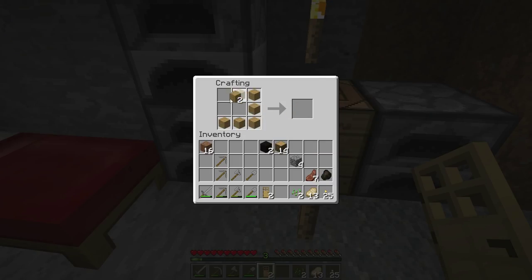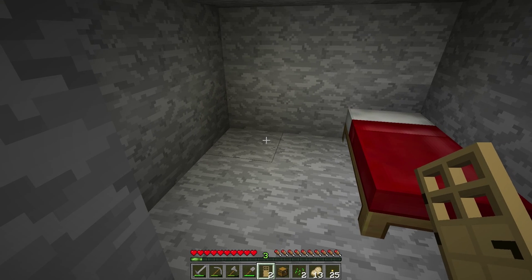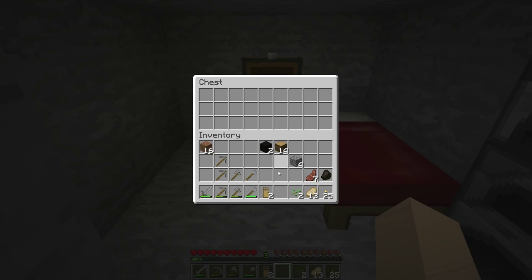Looks like it's morning outside — perfect! Let's find a cave. But before we do, we'll want to clear up our inventory. We want as much room as possible so we can bring back all of the resources we find. We'll make a chest to store items we don't immediately need.